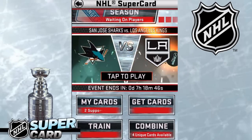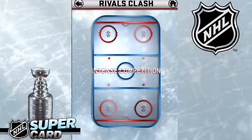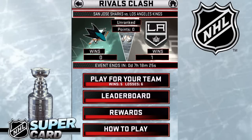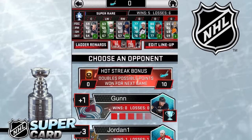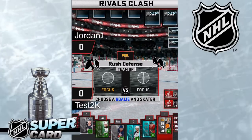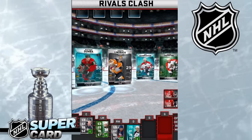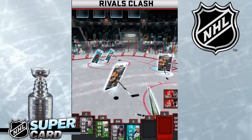Alright, let's check out Rivals Clash. This is where you're going to pick a team and play for them — it's very similar to People's Champion in WWE Supercard. So I'm going to go with the LA Kings. You play games and earn wins for your team. Each time you win, your chosen team gets a win, but you can also gain personal points — either one point, three points, or five points. The personal points you earn will rank you, and at the end you'll receive a reward. When you find hot streaks on the draft board, you can use them to double your personal points for your next game. The team with the most wins determines the card prizes, and your ranking will decide which reward you get.